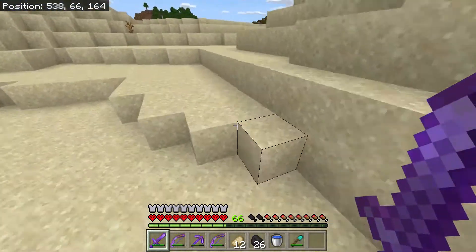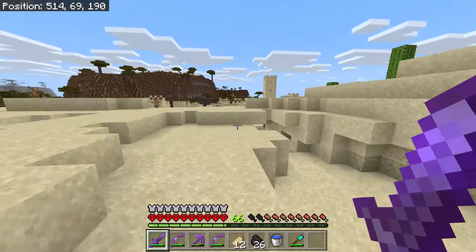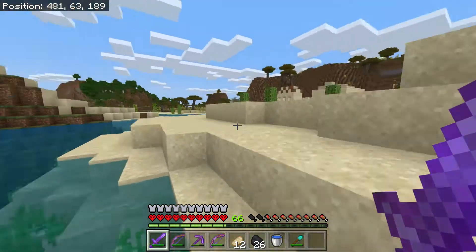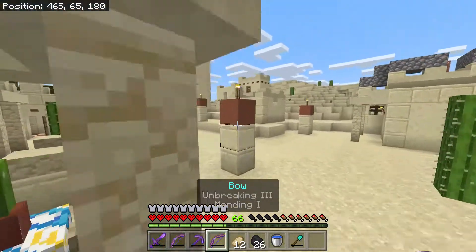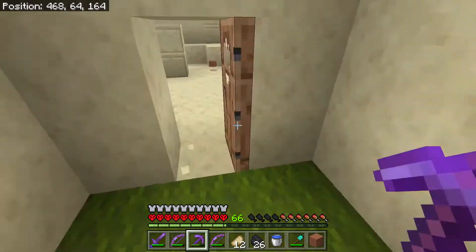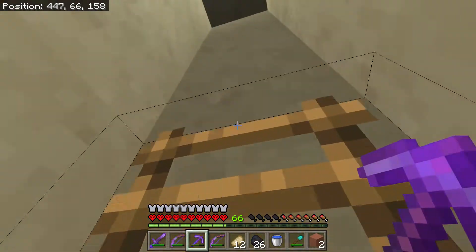I usually make my houses out of wood and cobblestone, but I kind of just want to change things up a bit. Where is that stupid village? I'm deciding what color terracotta — dammit, they don't have the color I want. I guess I'm going to have to use this terracotta. I might be able to make this look good. Pretty much all terracotta looks trash, but I just want to try and make a build with it because I've never done that before.